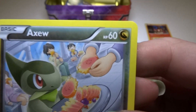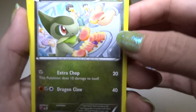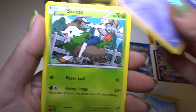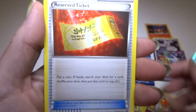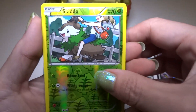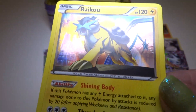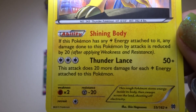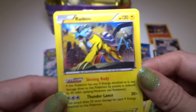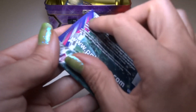Axew. Is it a dark Axew? Oh, that's the new dragon type — I haven't really played since they made the new dragon type cards. Axew, Flabébé, Swablu, Misdreavus, Skiddo, Floette, a reverse holo trainer, a Skiddo foil, and a Raikou — 120 HP holo. Very nice, shining body. Very cool, very nice card. I love starting off with a legendary, especially a cool one like that.